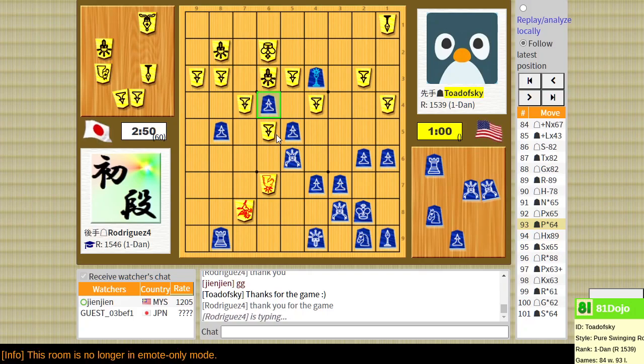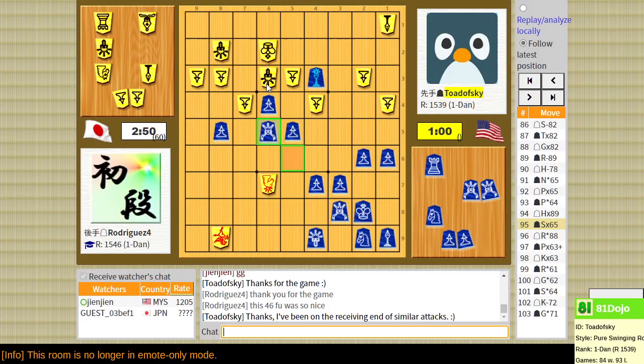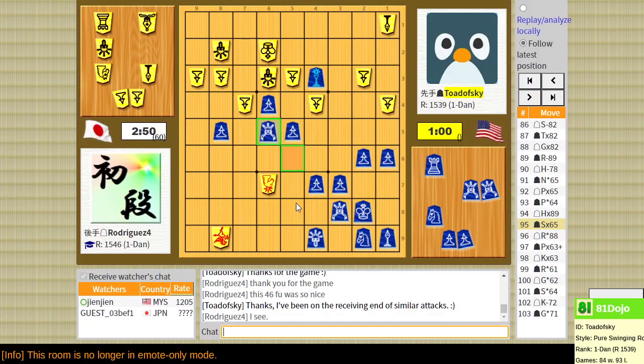When I did this knight drop I was starting to get very confident. I've been on this - a pawn drop in front of a gold, when that gold is the piece responsible for the king's safety, tends to be a critical move. Actually I was optimistic when I took their silver here, and then later when I dropped the knight, that's when I started being confident.